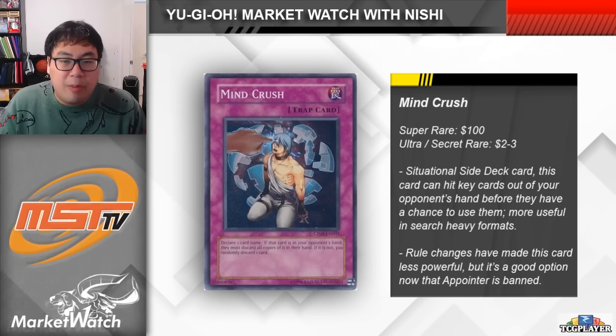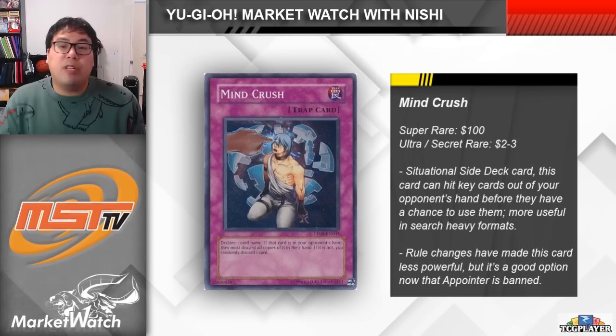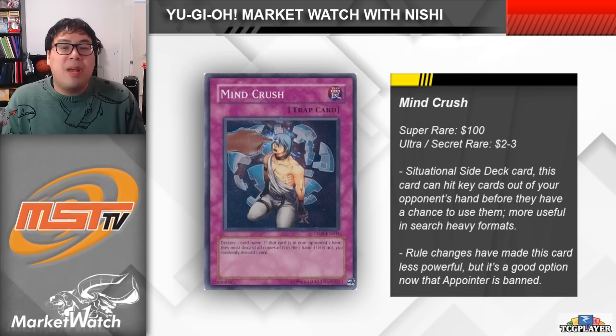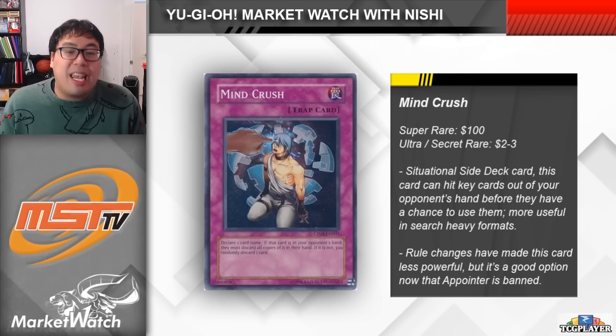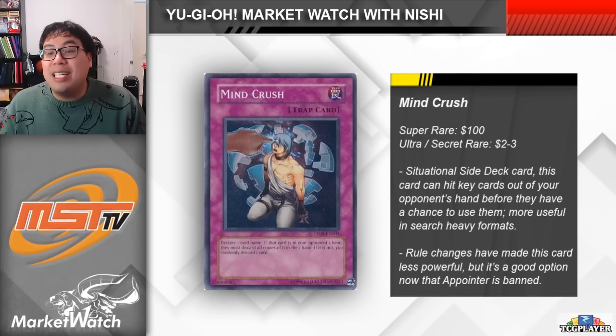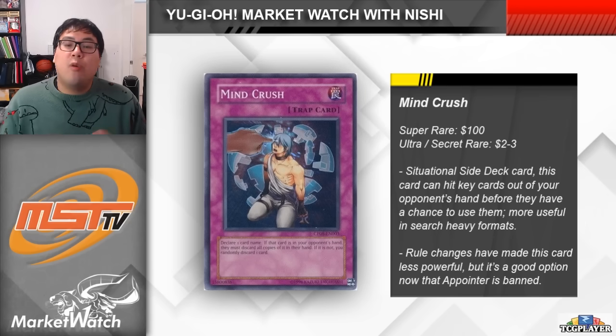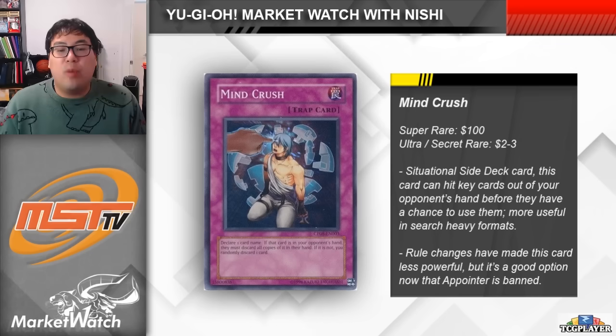Mindcrush is one of my favorite cards that's ever been printed — I think it's a really fun card to use, so I'm really glad it's popping back up at least in the OCG. As far as availability goes, it has a ton of different common printings that are quite affordable. However, it had a Champion Pack Super Rare printing which is currently around $100 each. There are also Ultra and Secret Rare printings that are very reasonable foil alternatives at only $2 to $3 each. This is a card I would pick up a set of and keep in a staple side deck binder, since without Pointer of the Red Lotus in the format, this is a faster way to get rid of specific threats out of your opponent's hand without having to preemptively guess the way you would with cards like Sales Ban or Prohibition.